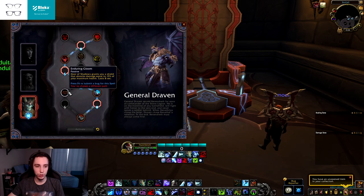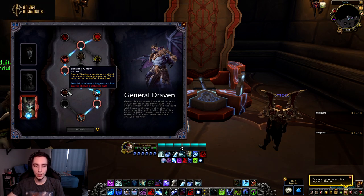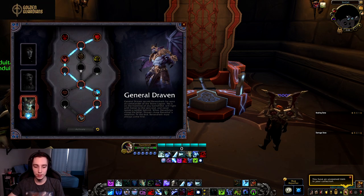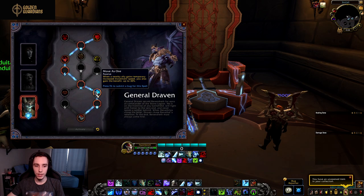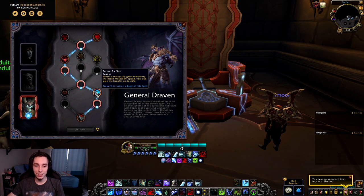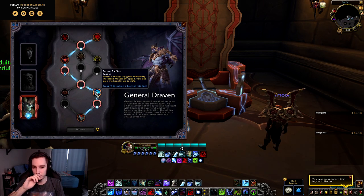After going through two conduits, in the second-to-last row we have Enduring Gloom — Door of Shadows grants a shield absorbing damage equal to 15% of your maximum health for eight seconds. This is a decent defensive option. Then Move as One — when a nearby ally gains a temporary movement speed increase, you also gain that benefit up to 30%, so if a rogue sprints you get some of that speed too.